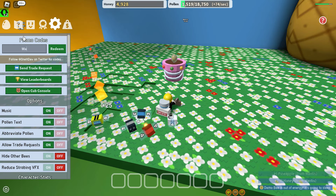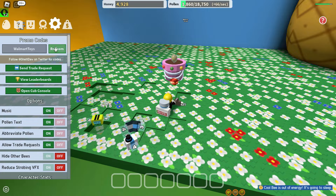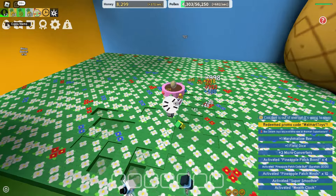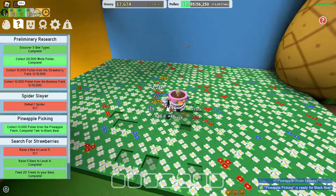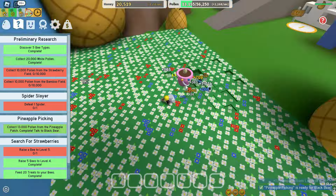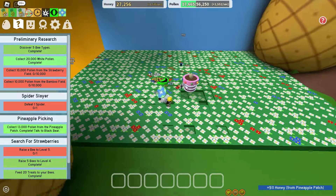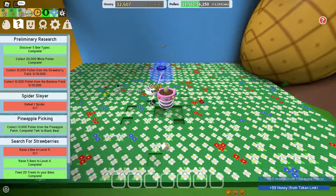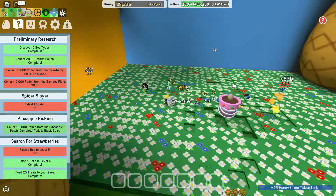Let's use the code 'walmartoys' — it'll give us a lot of boost right now. You'll see how much we can farm. This farming is going to be very, very fast. We have a very good boost for this field so we will farm a lot of honey right now.